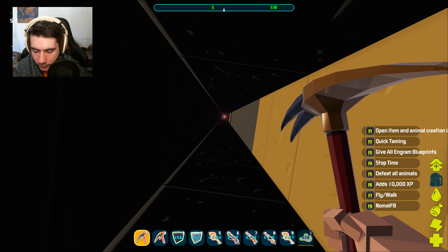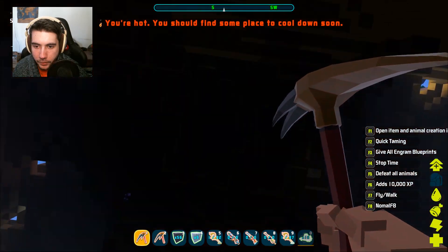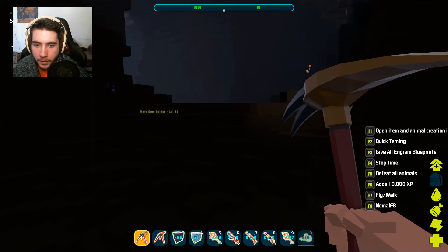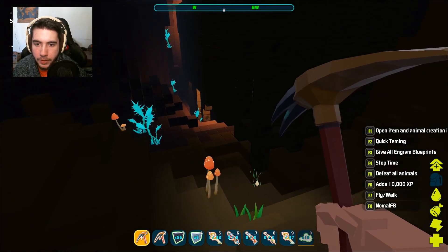Let's go back up real quick — F7 to fly, turn back off God mode. That is as deep as you can go. Now I did fall into a cave. What is that? A male armadillo? It's on fire — that's really weird. And some spiders. So there are caves, and there are all kinds of materials down here.